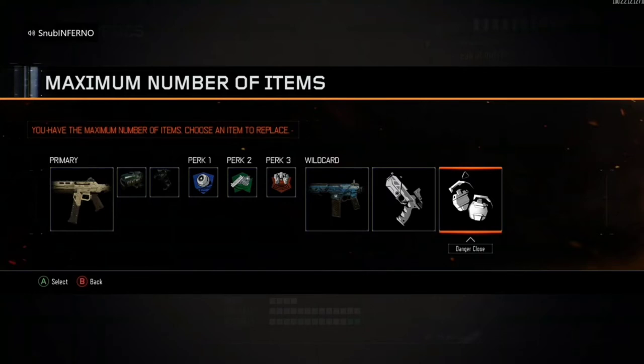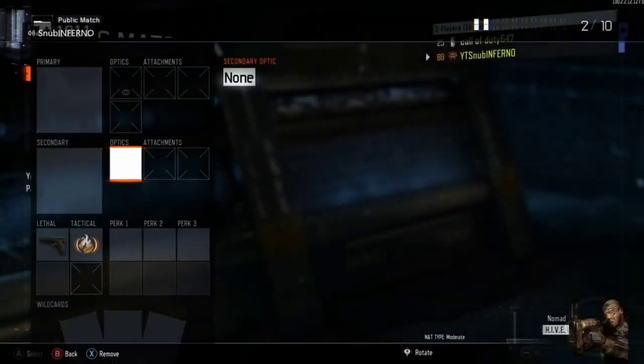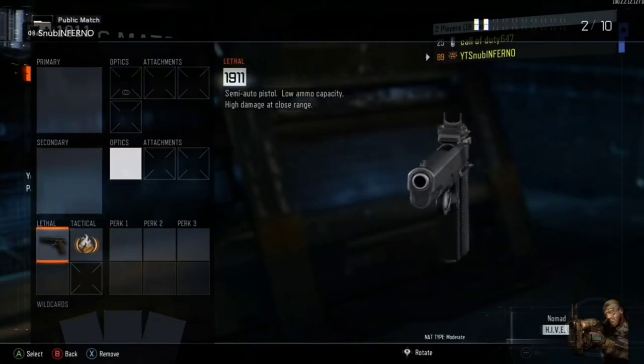I basically hover over one of the wild cards and take my main controller and press B. Once you press B one time, go all the way up and press A. When you take your main controller press A on there, it's going to put it on the class. It's gonna show a white box and now you can see I have an ELO on my pistol.